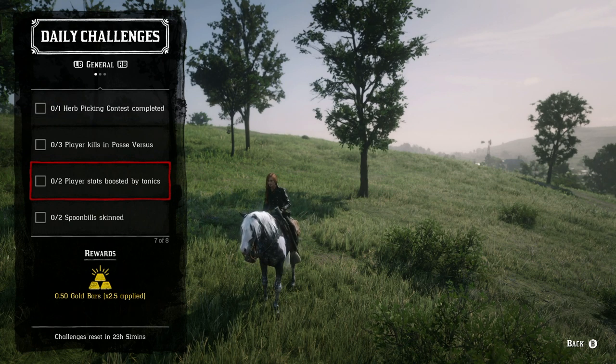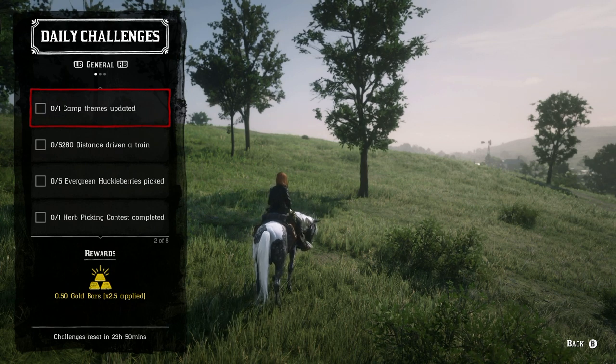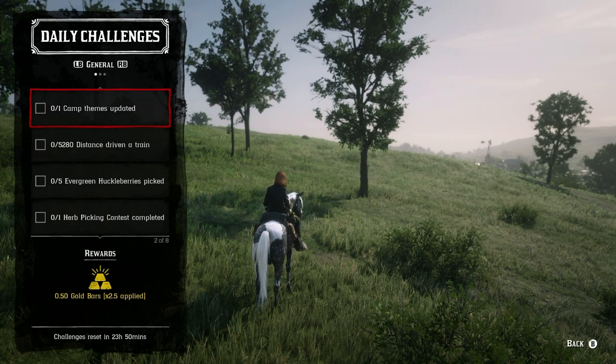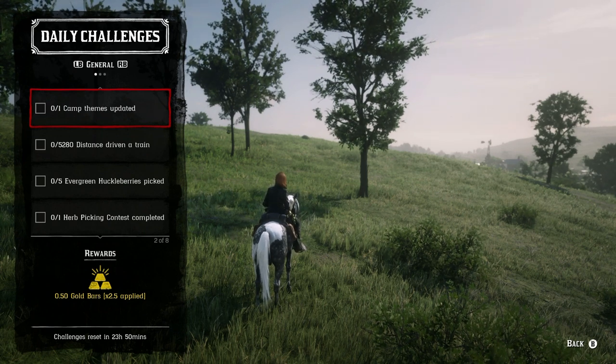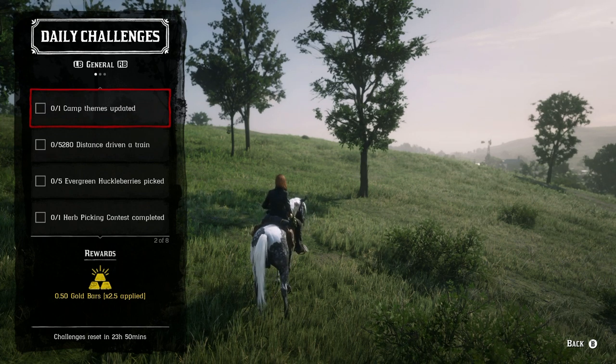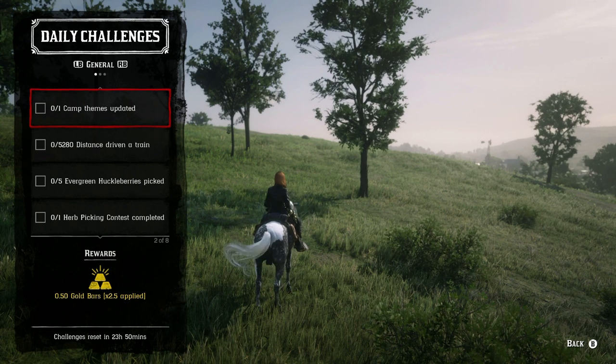Number one is update your camp theme. All you have to do is go to your camp, talk to the Wilderness Outfitters — which is Cripps, just not at the table itself — and change your theme. If you've already purchased another one, change it to that one or back to default and then change it back after getting that 0.5 gold. Or if you haven't purchased one, just buy the cheapest one you can afford.